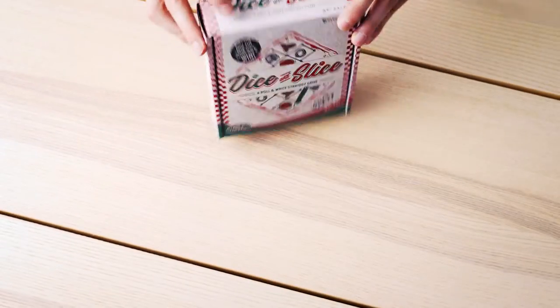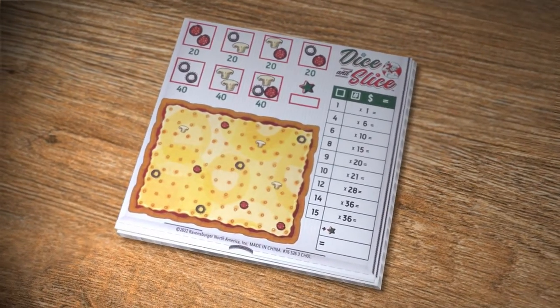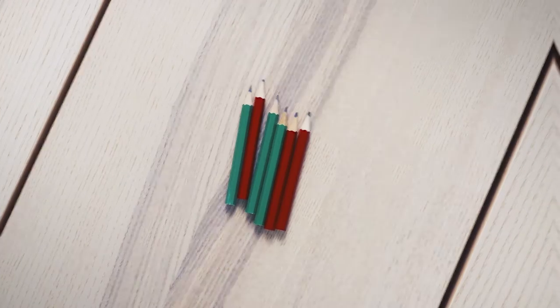The box is also a dice tower and includes two unique dice, one pad with 100 double-sided score sheets, six pencils, and an instruction booklet.